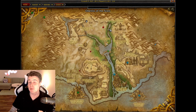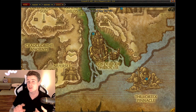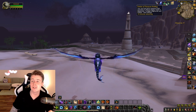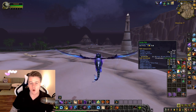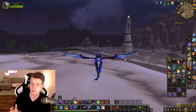I've made a lot of videos on baby croc skinning. Right down here by the Lost City of the Tol'vir, there's a small area at Akhenet Fields where you can skin baby crocodiles which give you Savage Leather that you can turn into Heavy Savage Leather, and then into Pristine Hide. If you do the farm with the Potion of Treasure Finding, you also get volatiles, cloth, raw gold, Pyrite Ore, and Elementium Ore — it's one of my all-time favorite gold farms.